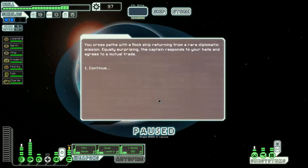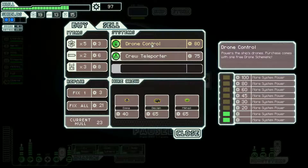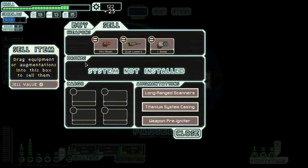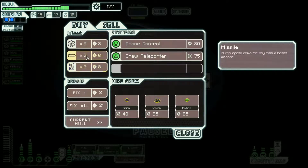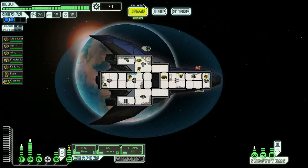We cross paths with a rock ship returning from a diplomatic mission; the captain agrees to a mutual trade. At the store, that wasn't very eventful — was hoping to get some weapons. Let's sell the beam drone and buy some missiles and fuel, and repair the ship. Don't really think we need more crew members — let's jump out of here.